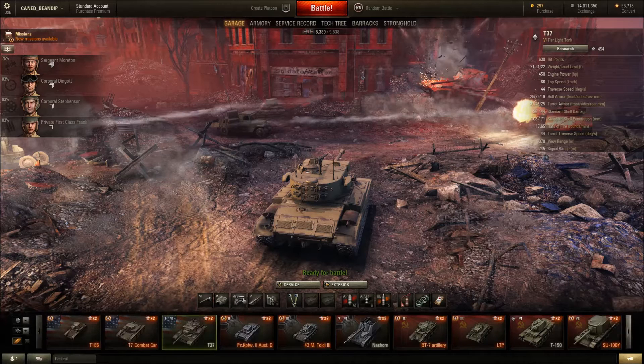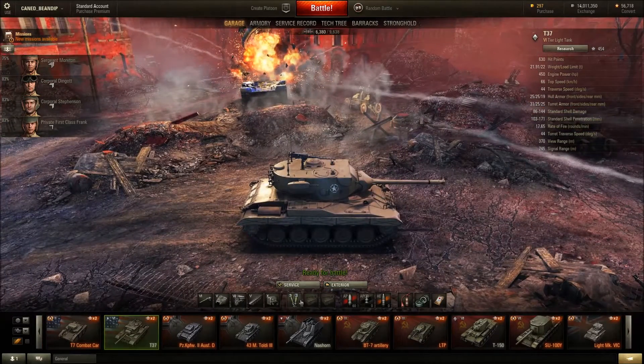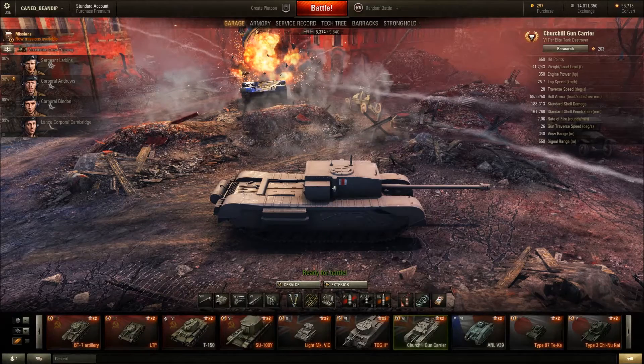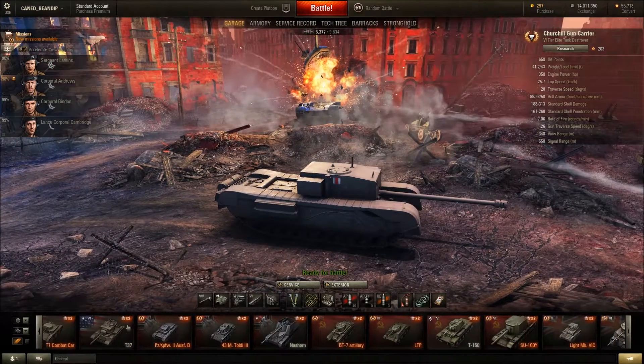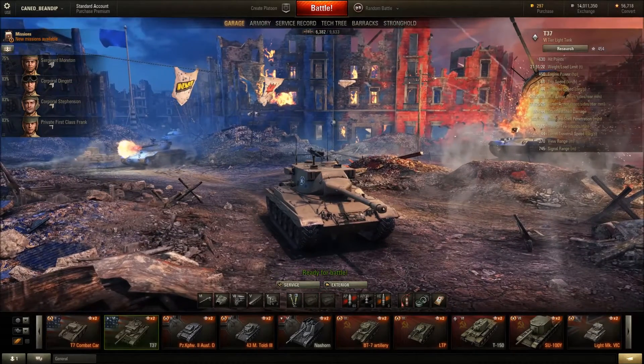Yeah, alright, so let's go ahead and do it. All I can do is put the binocs on the T-37. So my loadout is: binoculars, camouflage net, and tools on the Churchill Gun Carrier, and T-37 binocs so I can get some better view range.